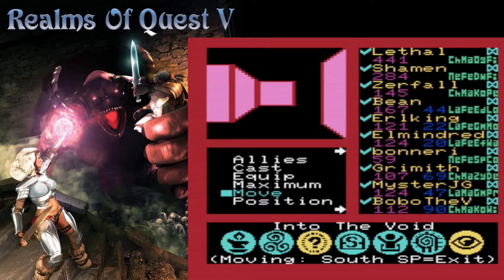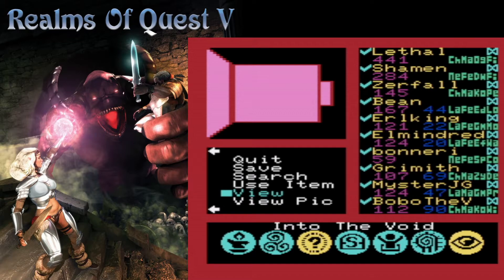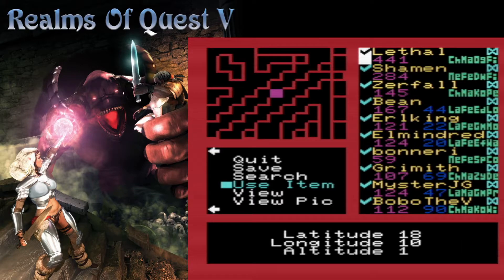Do you want to just go all the way down it and then reveal location at the end? I think we want to go that far. Who's going to be the unlucky one this time? Let's have Lethal do it. Use item Lethal — from the inventory... will you destroy this scroll of maps with your giant ogre hands? I don't need it.